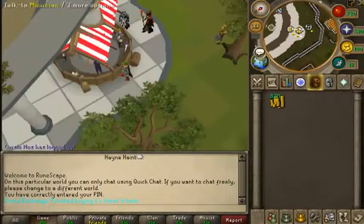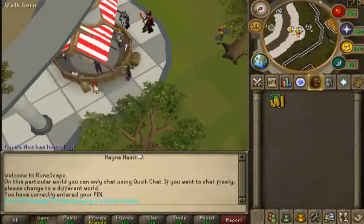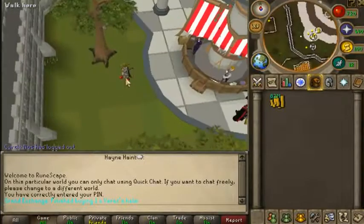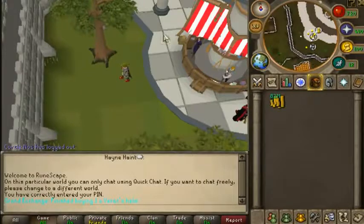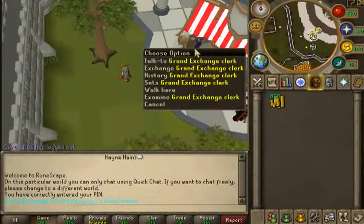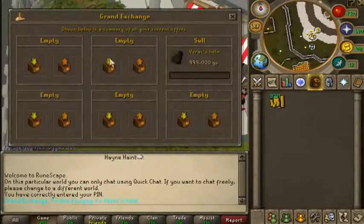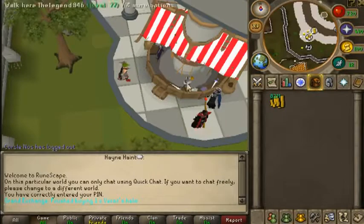Really what I want to tell y'all is when you're flipping, you can go train anything — you can go make profit or do a slayer task while you flip. I heard this rumor: if you stand one square away from the Grand Exchange booth by this tree, items buy faster. But I'm not very sure about that — leave your comments and tell me if it's true or not. I'll come back to y'all when the flip is over.